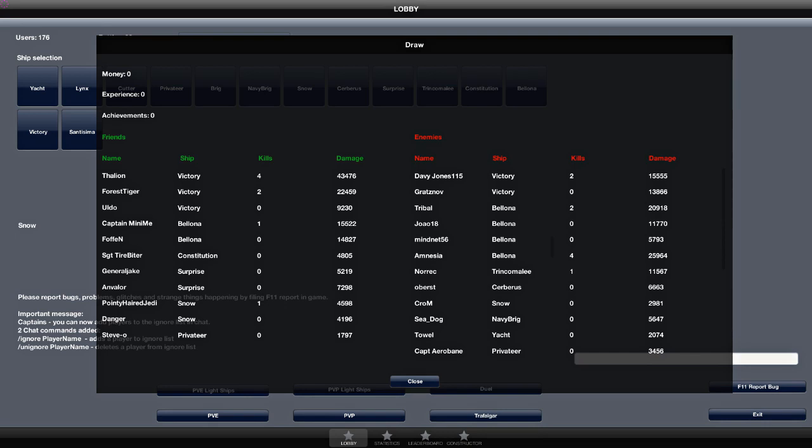There's no real penalty for a team deciding they're just going to run and try to time it out - it feels like they're just wasting everybody's time. Here's the end score screen - and yes, it is a draw. Thalion in the Victory was alive at the end with 43k damage, considerably better than either of the enemy Victories. I was credited with a kill for four and a half thousand damage - not bad for a snow.